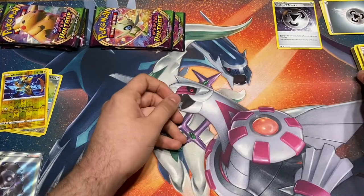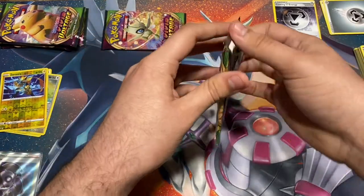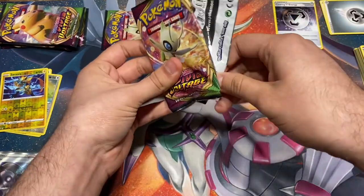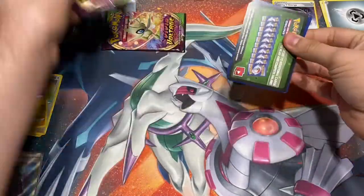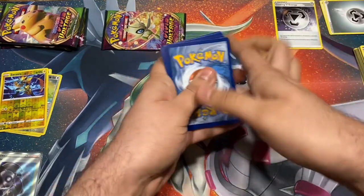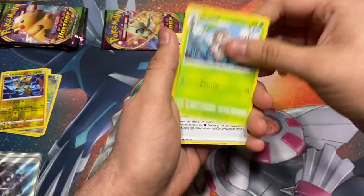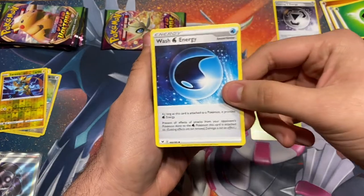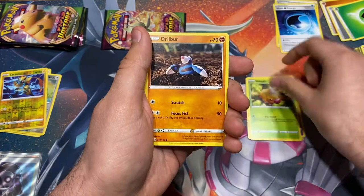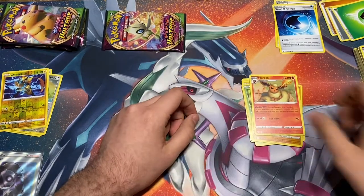You guys want to leave the Pikachu packs for last? Yes. Alright, so we got a Celebi pack open — we'll close it back up. We got a green code card, let's hope it's an amazing rare. Grass energy, Nessa — really good card for water decks — Nuzleaf — another good card for water decks — Coating Energy wash, Galarian Meowth, Duskull, Voltorb, Weedle, Drillbur, reverse Memory Capsule, and a Flareon.